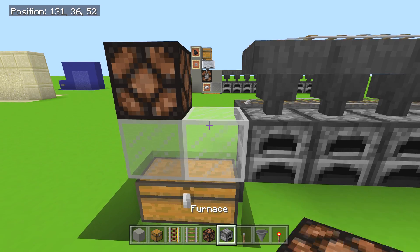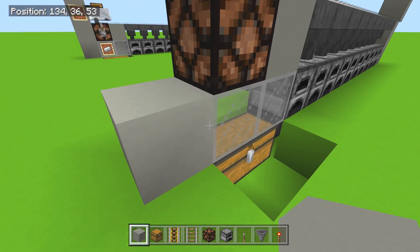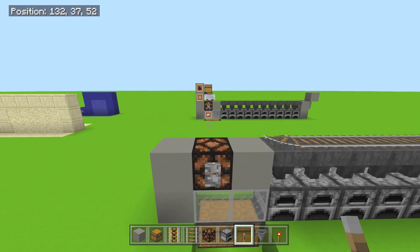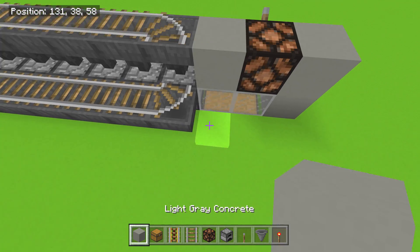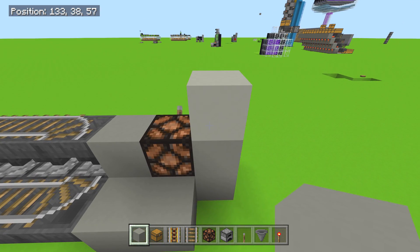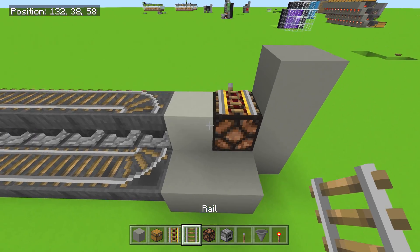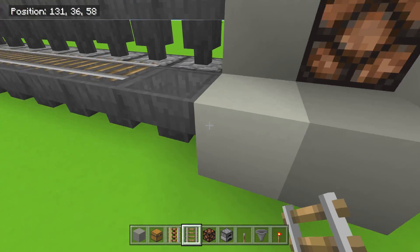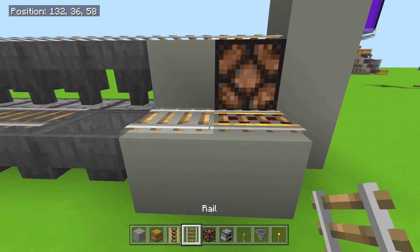Place a torch, redstone lamp, and a block right here, here, and here. Put the lever right here — this lever is going to power both the back and the front at the same time. Grab some solid blocks and place them here and there. We want a powered rail right there and another powered rail here. Crouch place, bang — grab your powered rail and bring it over just like this.